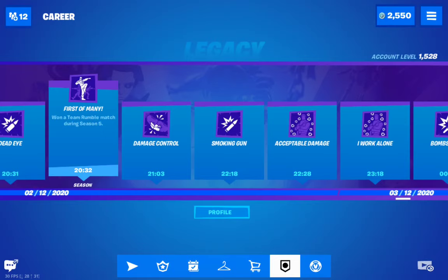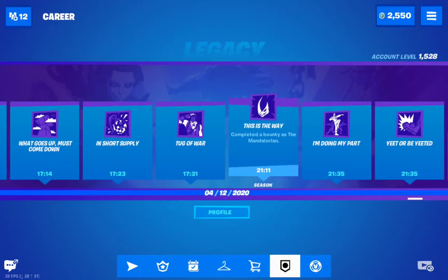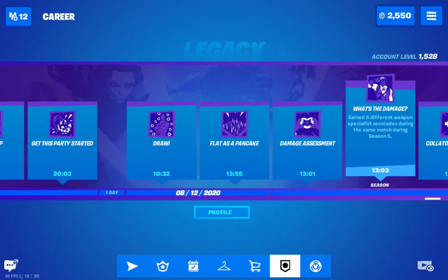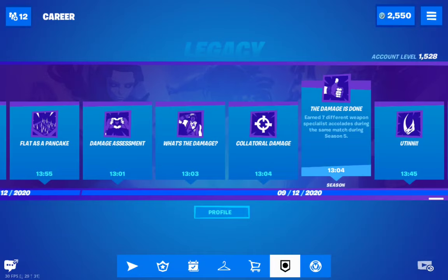Then we have the series of earning different weapon specialists. It starts from two up to seven. The first one is 'Damage Control,' then there is 'Acceptable Damage,' and then 'Damage Assessment.' I completed it — the fifth one was 'Damage Assessment.' Then there is 'Collateral Damage' at seven, and the seventh one involves damage done to opponents.